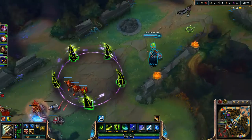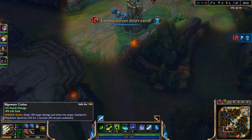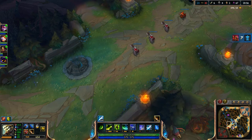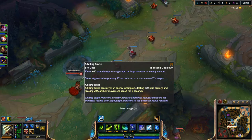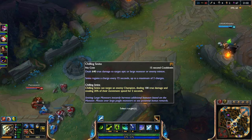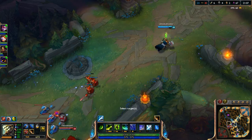I'll definitely grab my smite — I should have got that a little bit earlier, but I felt buying other items like Last Whisper and getting Bilgewater Cutlass would be a little bit more effective. But my smite should help a lot because of what it gives and everything. That would definitely help a lot.